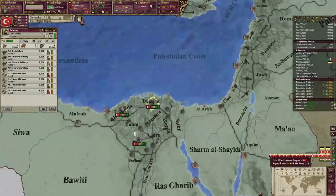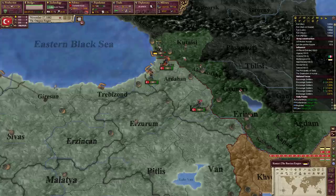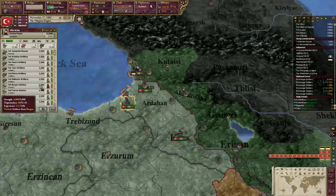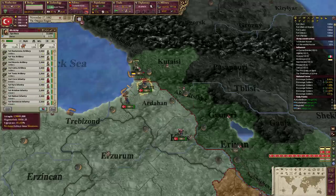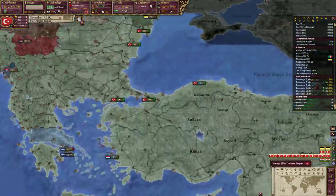These armies aren't ready. This is 5-1-5, so we need engineers over here. I'll keep you guys here. We do need a SAAR - going to go SAAR in Alexandria.